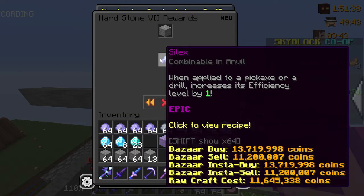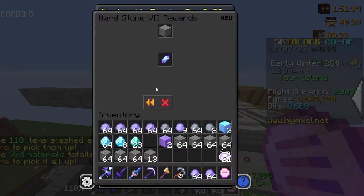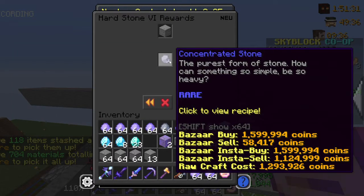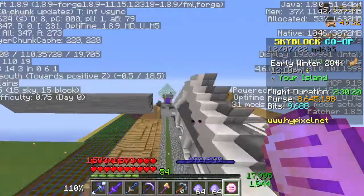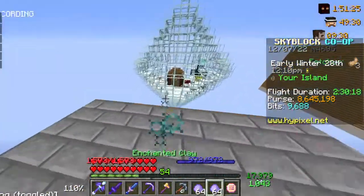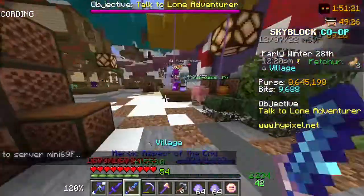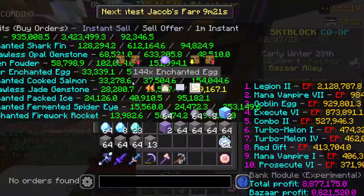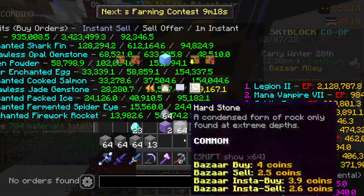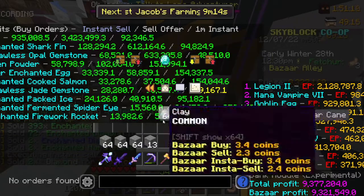Stylaxes can be sold on the bazaar which is great. Concentrated stone is also a really good money-making method. Heartstone is solid too — if you can put up like six heartstone minions and someone can afford that, that's a great item.